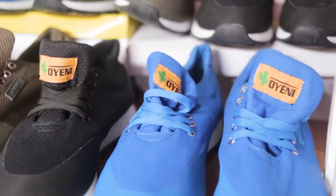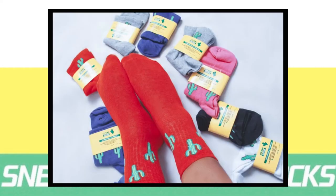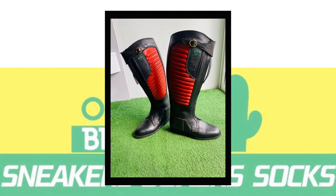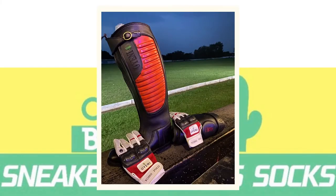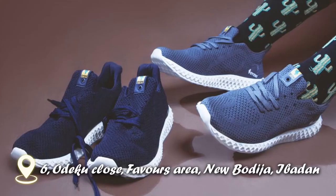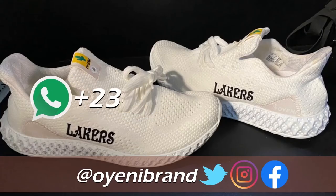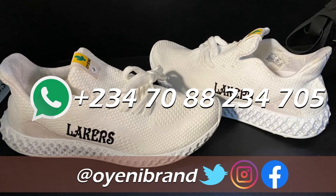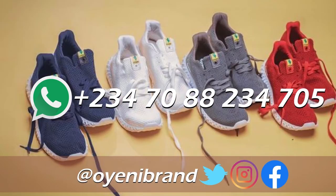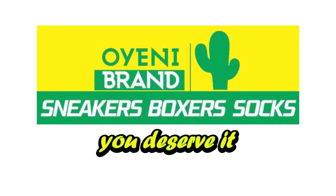Oyeni is a Nigerian urban lifestyle brand that makes durable sneakers, boxers, socks, slides, polo apparel such as polo boots, gloves, belts, and knee guards. Located at 6th Odepu Close, Fables Area, New Bodijai Badu. Reach us on social media at Oyeni Brand — call or message via WhatsApp on plus 234-708-234-705. We deliver across Nigeria and internationally. Oyeni — you deserve it.